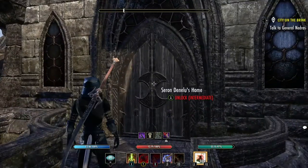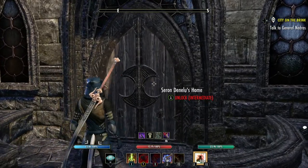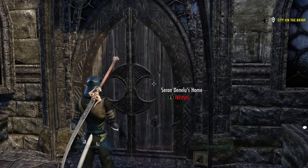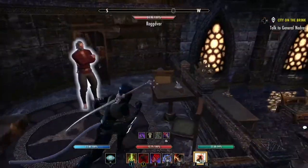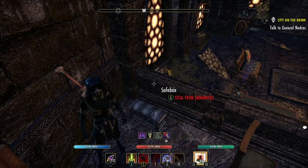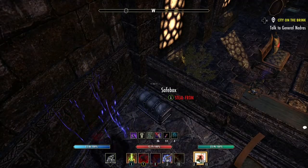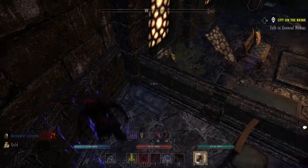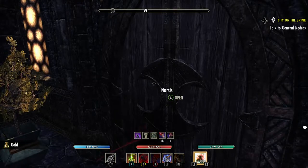The next one is this house here — Danilu's home. You've got to break the lock to get in, and it's up here at the top right here. If you're going to steal from this one, make sure you have invisibility or you will get a bounty. And there is one more.